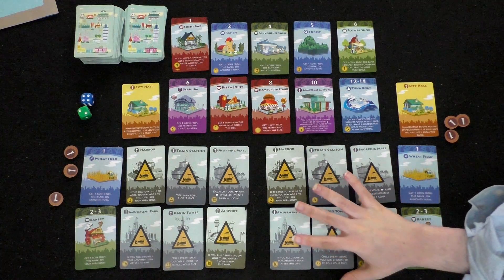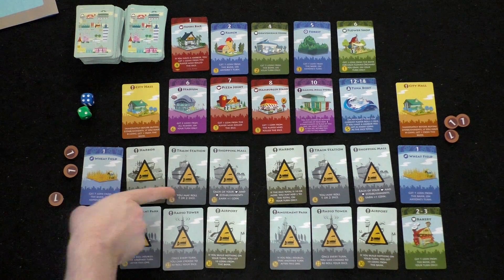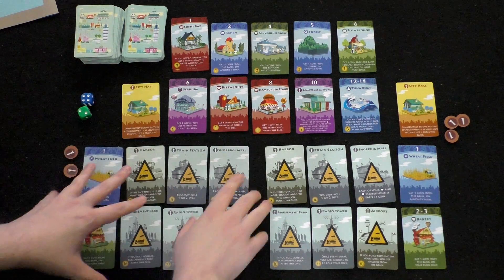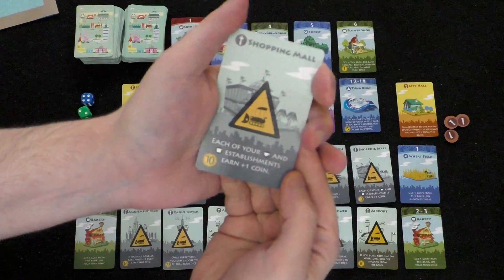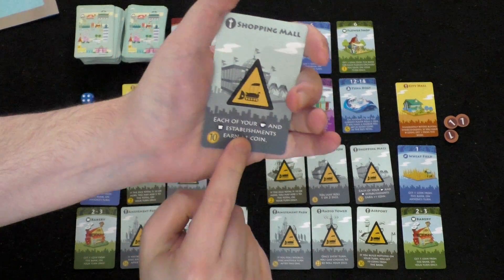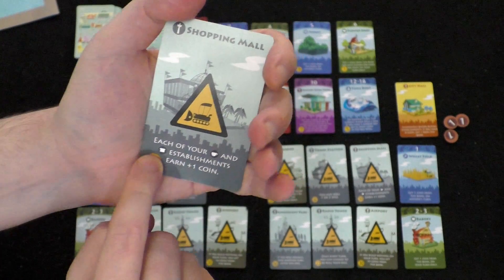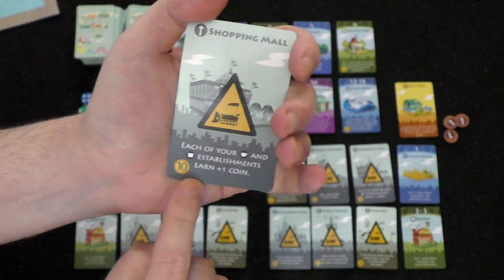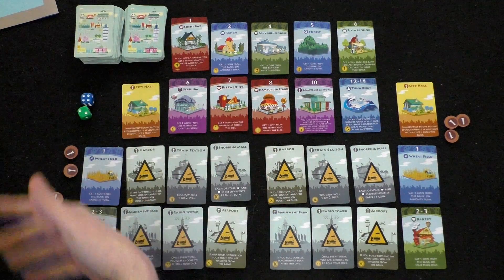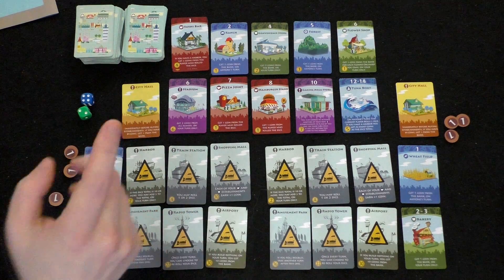You win when you flip all your landmarks, and you can build them in any order. The costs are 2, 4, 10, 16, 22, and 30 coins. Each landmark has a unique ability — once flipped, you gain that ability. For example, one says each of your coffee cup and bread establishments earn plus one coin. So it's a way to buff your city. On your turn, roll a die, earn income, and optionally make a purchase.